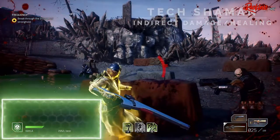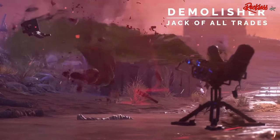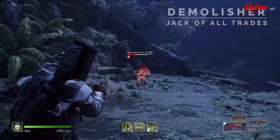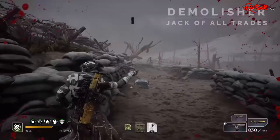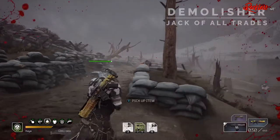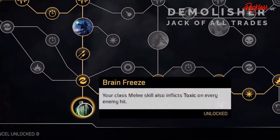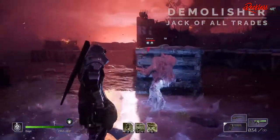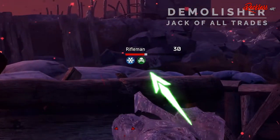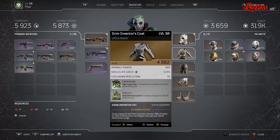I do have a question about how this will play out in the full game. If our character has Tool of Destruction and Blighted Rounds and activates them in that order, will we get the Blighted Rounds effect on the rocket or the minigun? When you activate Tool of Destruction, it takes over your current weapon slot, so I don't see why that wouldn't work — but we'll just have to wait and find out.